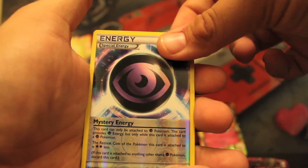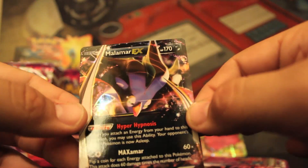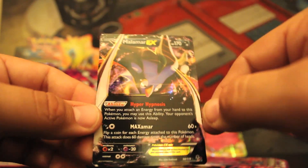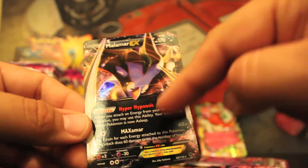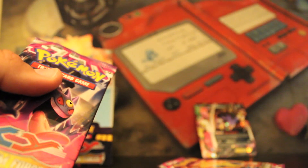And our last pull is — ooh, nice! Another EX! Two EXs — oh gosh. Malamar EX with his Max Elixir. I think it was called something different in the Japanese version. Very awesome. I'm thinking about trying to make a deck with this and Ninetales. With his ability — if you attach an energy, the opponent's active Pokémon is asleep. But with stuff like Virizion in the format, doesn't seem too likely, if you ask me. Still, it would be a fun deck to play.